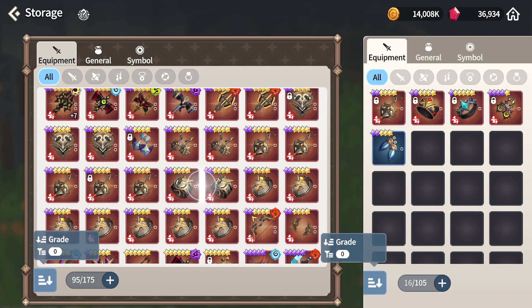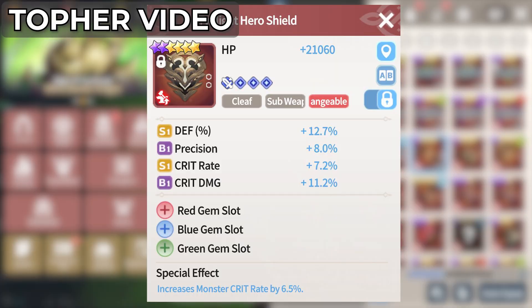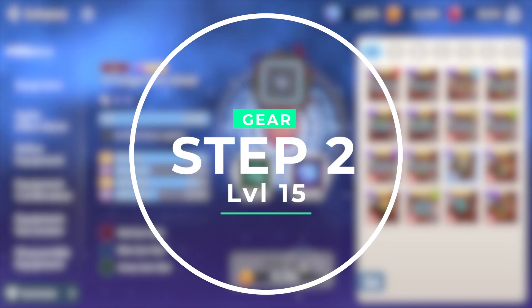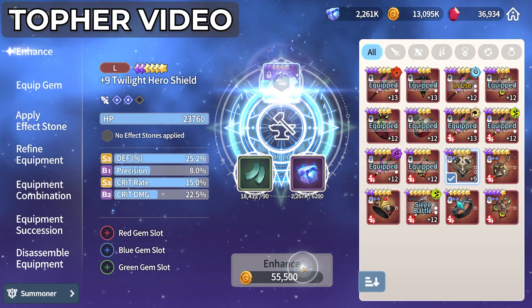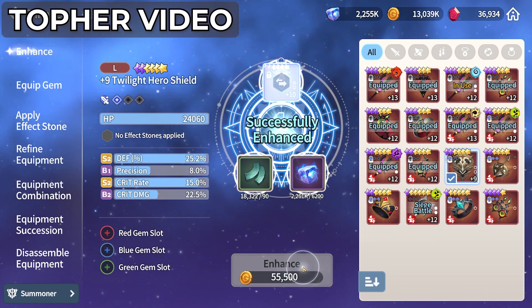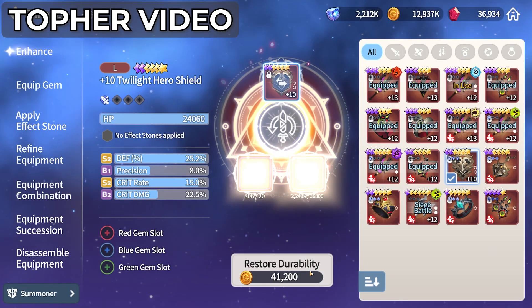Once you have a nice little stockpile of gear, you'll want to look through your gear for your best substats. For instance, on my account I have this sub-weapon for Cleef. I don't necessarily care that it's for Cleef or what type of shield it is — all I care about is that its starting point is really good substats. Step number two: grab your good substats gear and level that up to plus 12. Zeed suggests plus 12, but you could start this process earlier — it'll just take a little more TOH farming. Use some durability stones to get it to plus 12 if you need to.